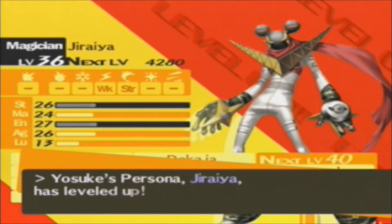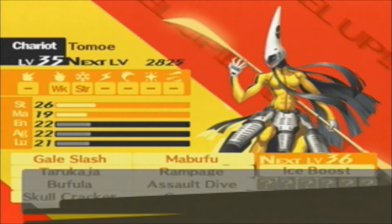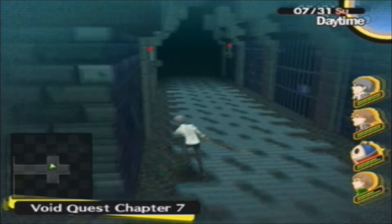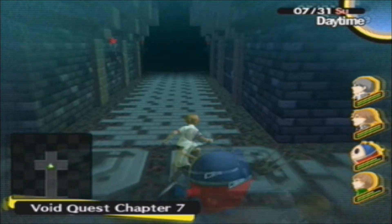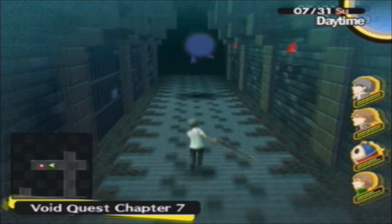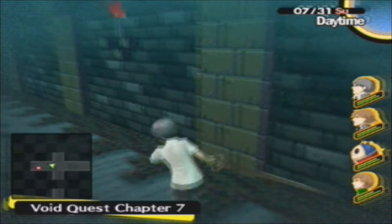Yosuke is at level 36 and Chie is at level 35. Right now we're at the right level to beat up Shadow Mitsuo, but we're going to need a Persona with a Dying Spell in order for it to actually do some damage. I think you can make a Persona with Dying Spell, but you'll need it for the final battle with Mitsuo's Shadow. More on that in Part 78.